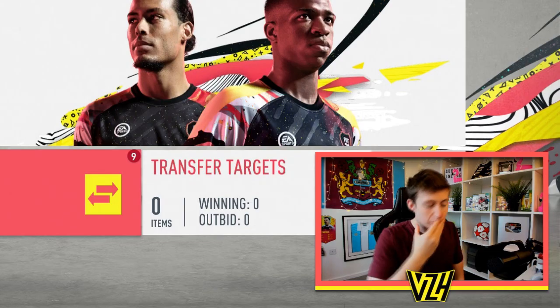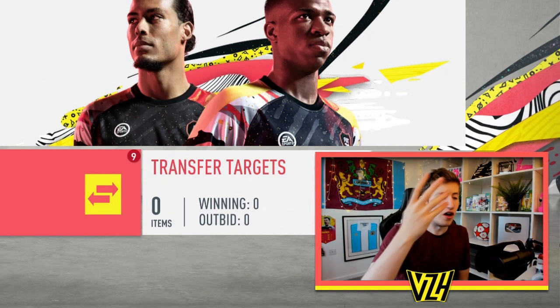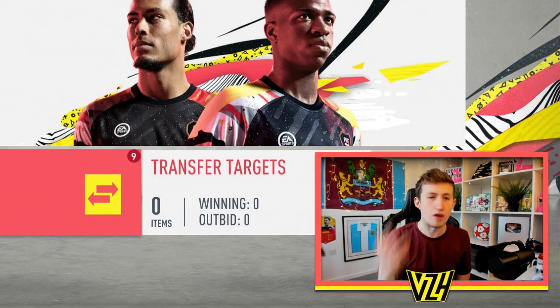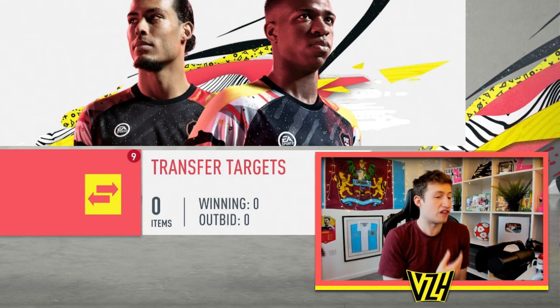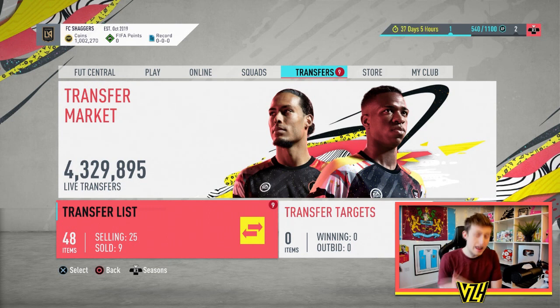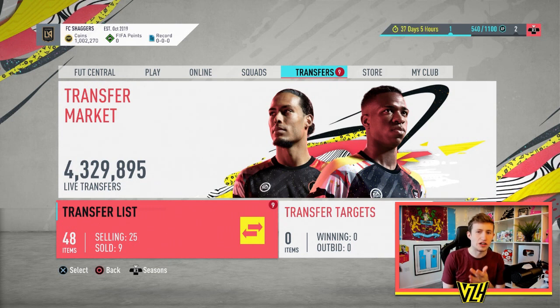My favourite ones were the silver defensive players from the CSL — the Chinese Super League. Like every single silver went for at least 1.1k, so I just kept on sniping silvers every 5-10 seconds. They were always listed up for 400 coins, 200, 300 coins, and it's really, really easy.